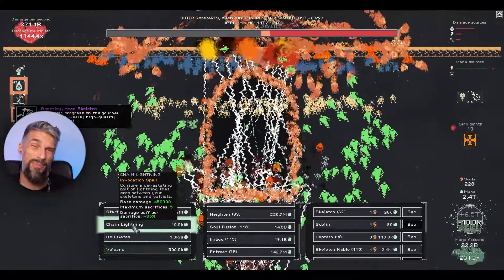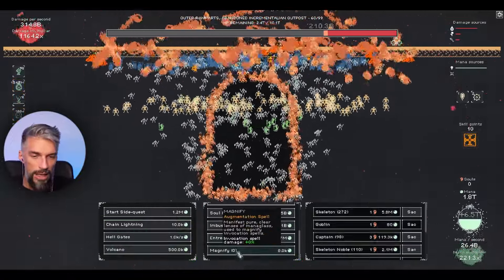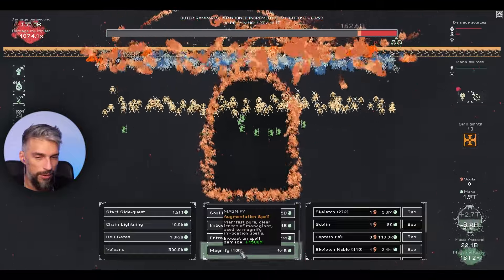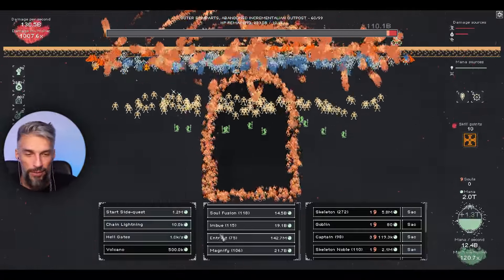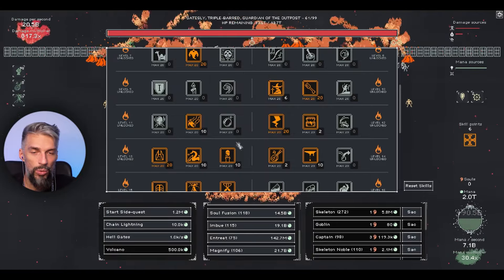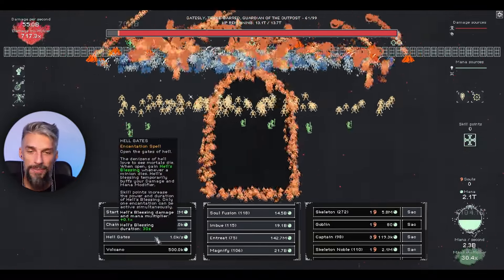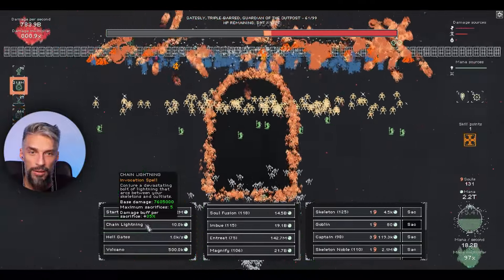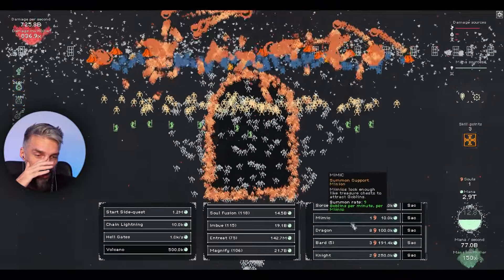Volcanoes look great - the damage multiplier is great. Volcano would be even nicer with something like a poison build where we get automatic ruptures from spiders. We also have wisdom - magnify invocation spell damage. That's what we need! Let's get smarter. We only have one sorcerer but I want a couple more levels. Sorcerer will copy the spell we use, so we'll get double chain lightning. Have you seen the damage?